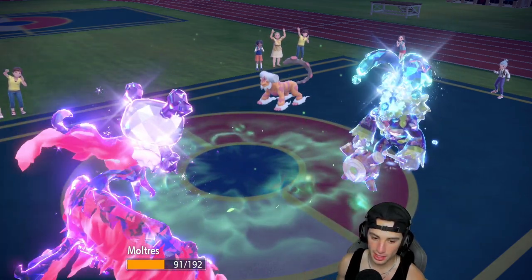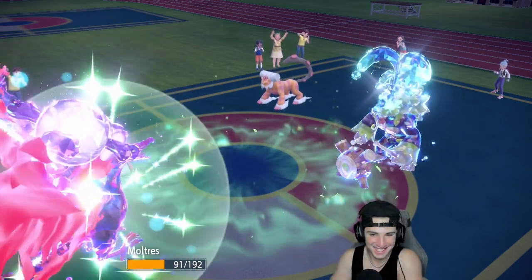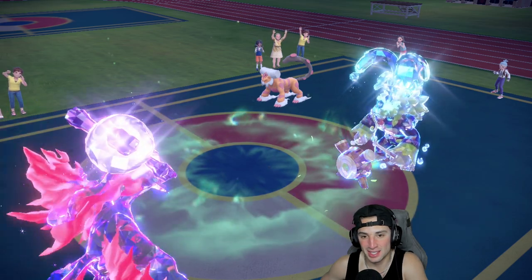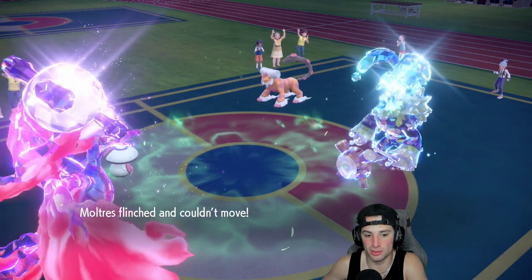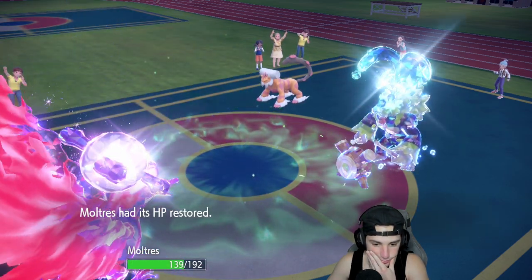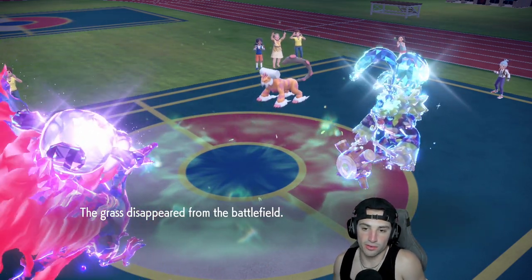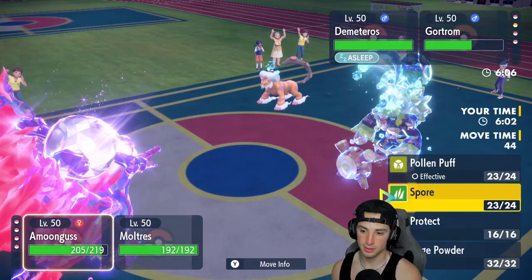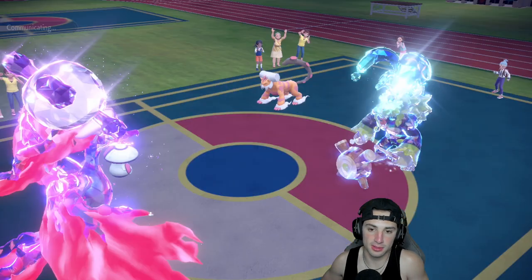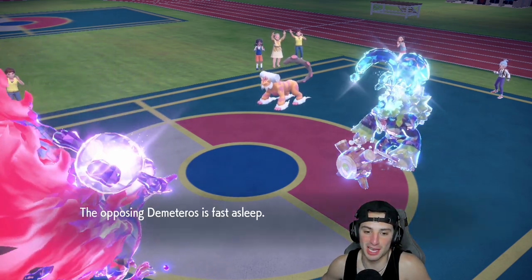There's the Fake Out — that's going to trigger Berserk! We eat the Citrus Berry and Pollen Puff back up to full health. We're plus three now at full health — we love it. Lando's still asleep, gotta watch out for Earthquakes. I think Lando will be asleep for one more turn. From here I'm thinking Rage Powder and Fiery Wrath at plus three. I don't want to swap Moltres — I worked too hard for these attack stats.